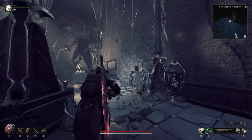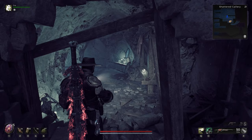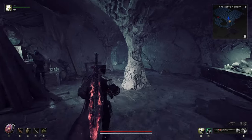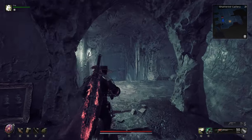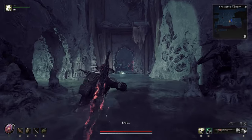Hey everyone, I wanted to make a quick video explaining all the boss modifiers that I've come across in Remnant 2. I figured this could be helpful since there really isn't a way of knowing what you're up against other than trial and error in the game and figuring it out yourself. So without wasting too much of your time, let's get right into it.